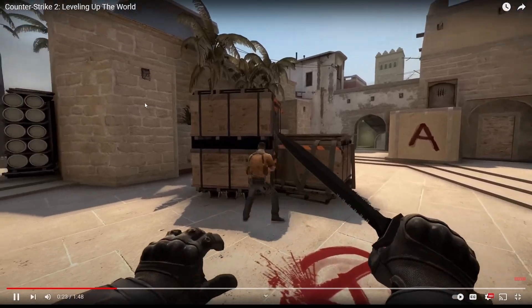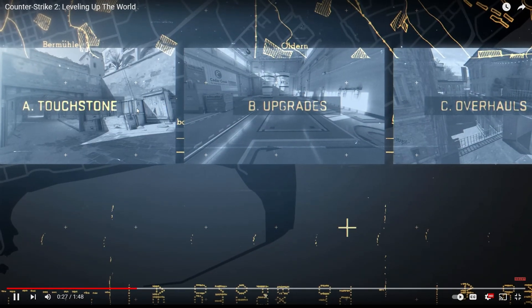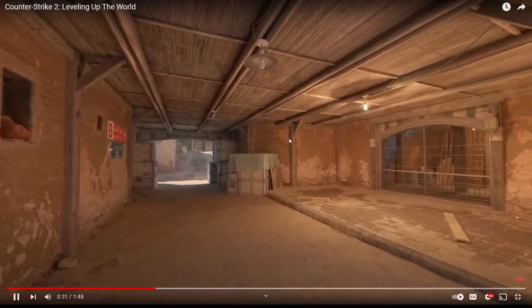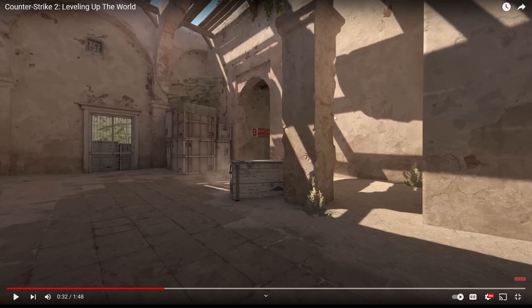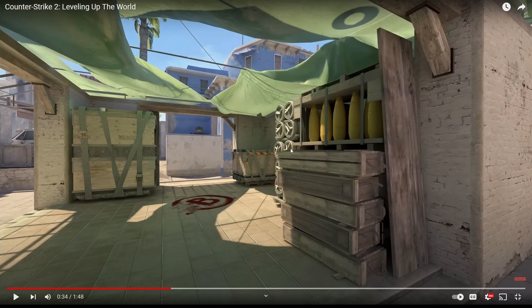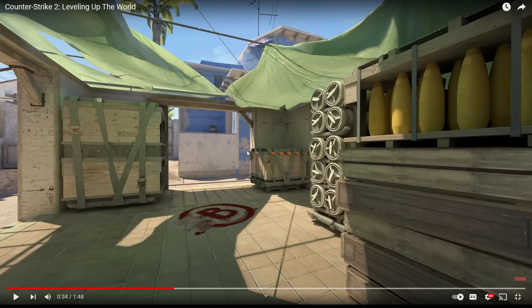Exploiting every corner and crevice. They took three approaches to improving maps while retaining their rich legacy. First, there are touchstone maps - classic maps with solid foundations. Look at this - I've never seen upper tunnels look this good on Dust 2. And look at Mirage - the visibility seems to be even better than it was before. I just can't wait to actually play this.